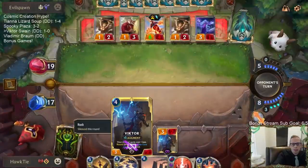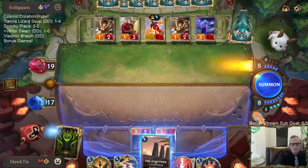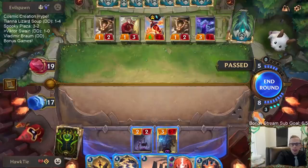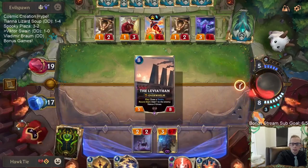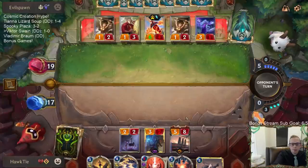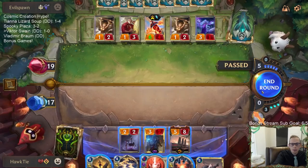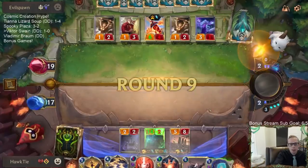I guess Hush doesn't kill Victor. But now Concerted Strike definitely does, and I can't really stop it if I play Leviathan. You say Victor doesn't matter? Alright, we'll try it - hopefully no Concerted Strike. I don't know why you'd say Victor doesn't matter. You're at 9 out of 12? Okay, no Concerted Strike - I'll just pass.